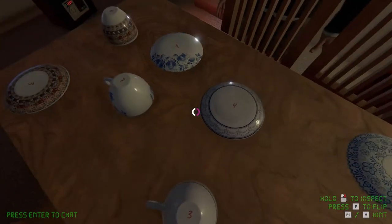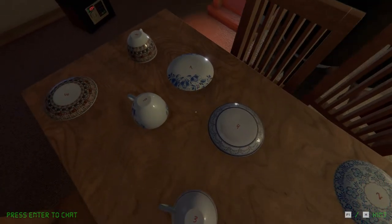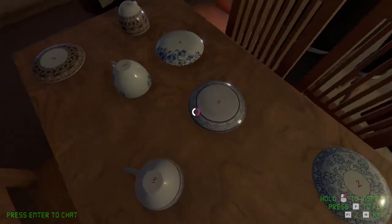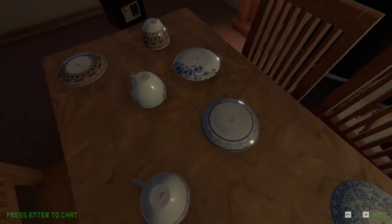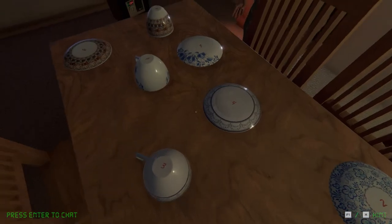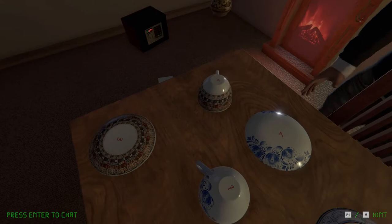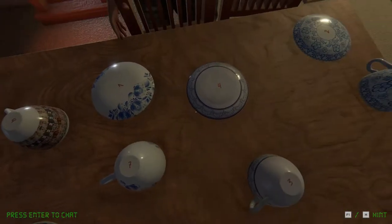So one is — these ones are just one, two, three, four — so one is seven. You go in order, so one is seven. What's three? What matches with three? Which one are we doing? The plates. Three is four, and four is three.